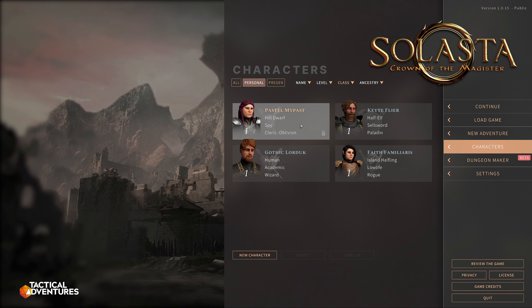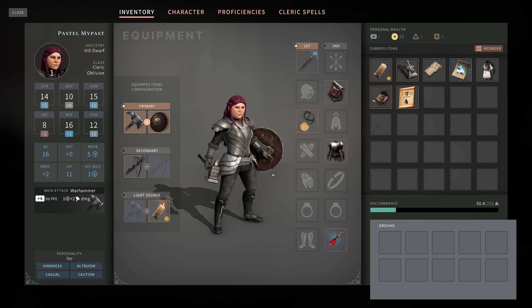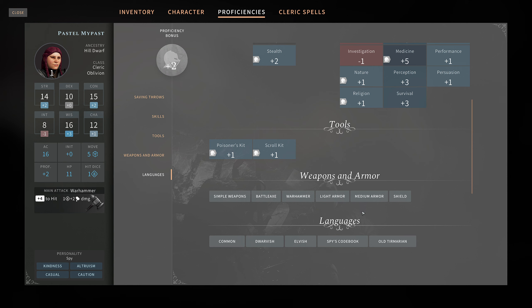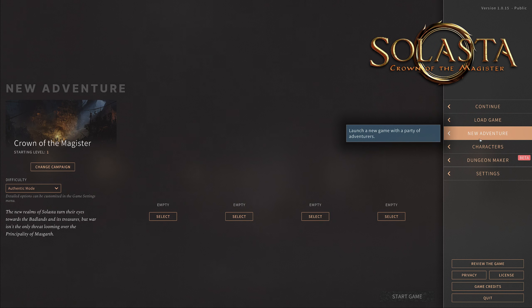Last but not least, Pastel Mypast, the Hill Dwarf Cleric of Oblivion, Spy. If we inspect her, we can see all the usual gear. Proficiencies: Wisdom and Charisma saving throws. High Con and Wisdom, because that's kind of what you need as a Cleric, with reasonable Strength for weapon attacks as well. Proficiency in Stealth, Medicine, Deception, and a couple of others. What's really interesting is that we also have the Spy's Codebook because of our Spy background, so we're going to be able to see various codes and ciphers throughout the campaign. And with that being the party, there's nothing more to do than get started.